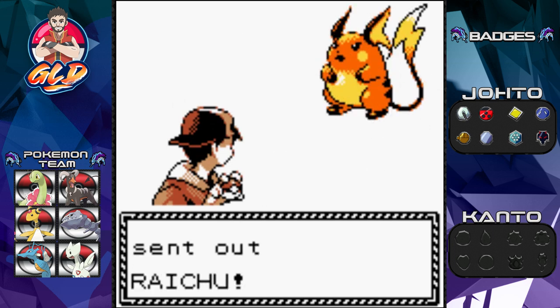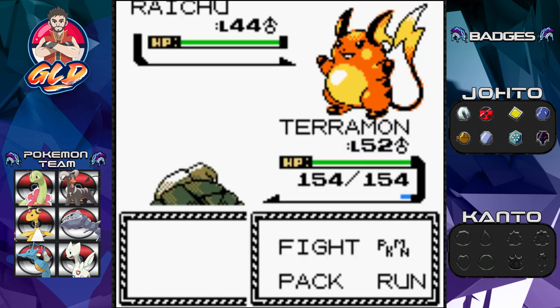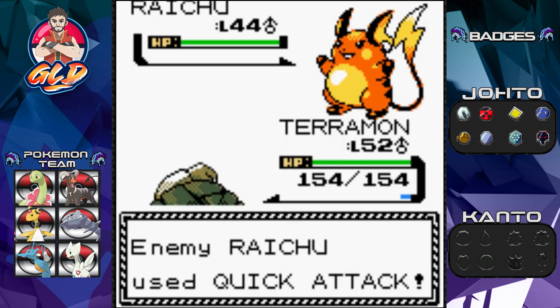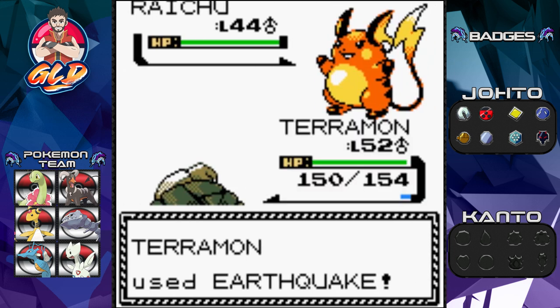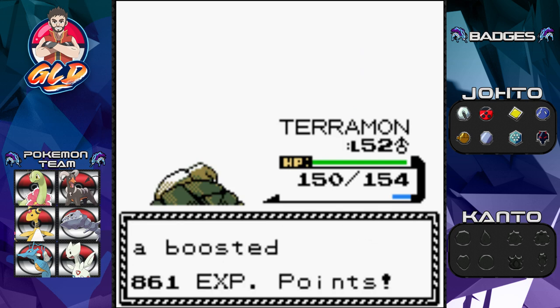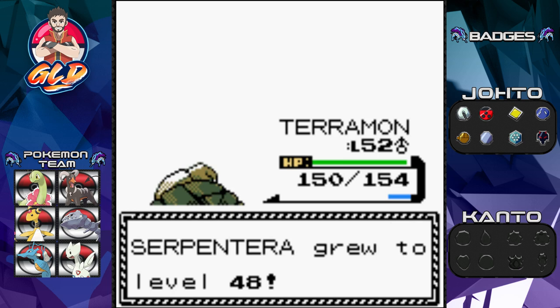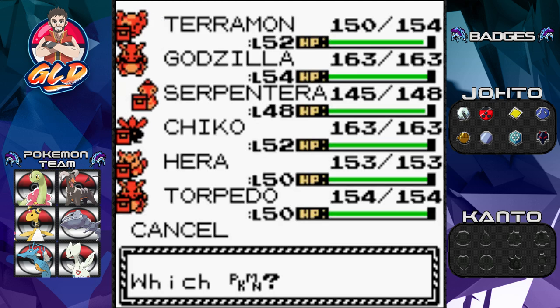This is the battle music I love — generation two! Lieutenant Surge has five strong pokemon. He leads with a level 44 Raichu. I use Earthquake — it hits him like a ton of bricks! Serpentera grows to level 48. Surge sends out Electrode next, so I switch to Serpentera.